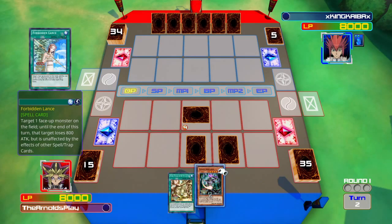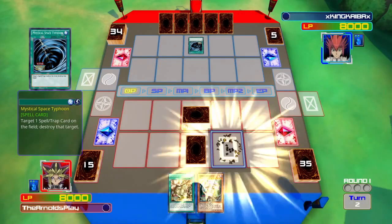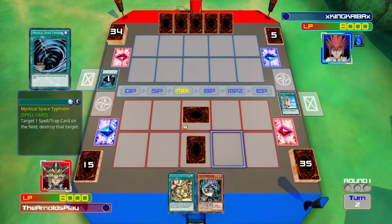XKingKaibaxX plays MST and targets my second card, destroying Forbidden Lance. Forbidden Lance is a really good quick play spell, but I don't really need it right now so it's okay to have lost that card.